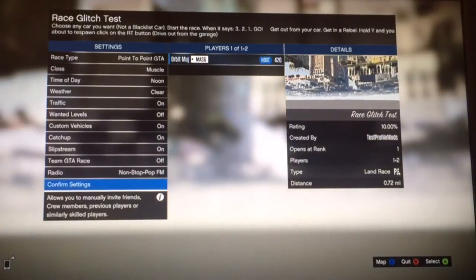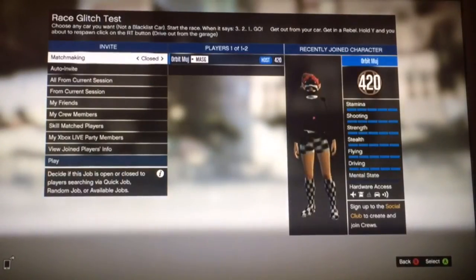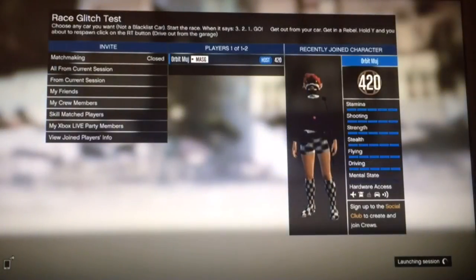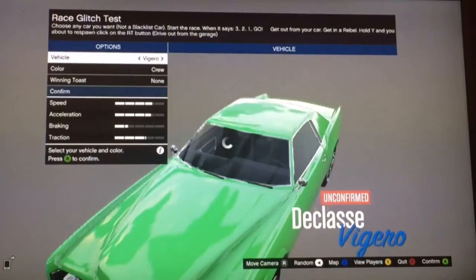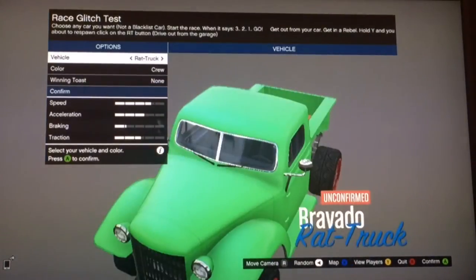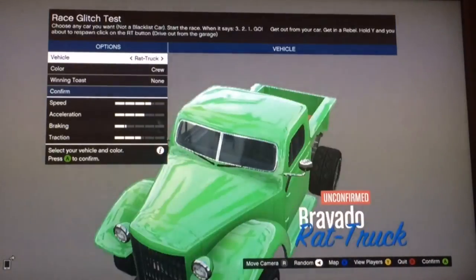After you've done that, go to confirm settings and click play. Before you start the race, you must be in your garage.